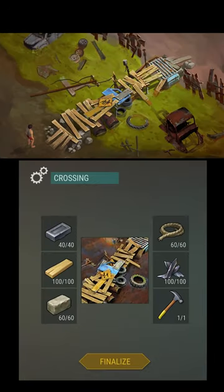In order to get to the farm, you have to assemble a bridge over an infected stream. Planks, metal, and something pretty simple will be enough.